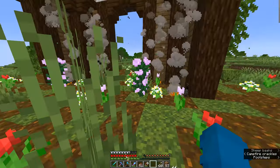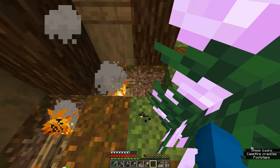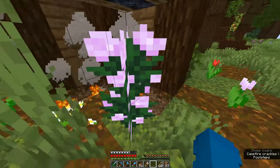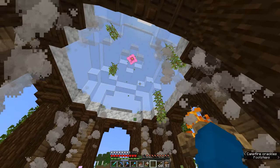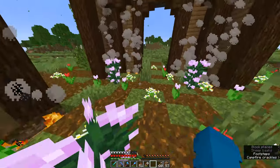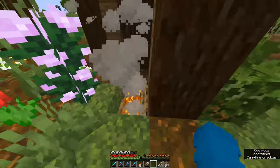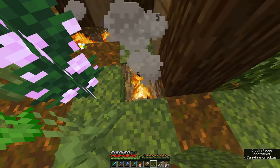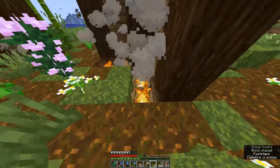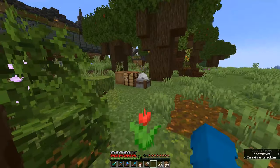Classic me - I managed to get every single campfire in flawlessly except for one. I was trying to place that one there but I was standing inside the peony. Since we do have that silk touch axe, we can just break that and pop it down. I kind of forgot about the axe and I wasn't really expecting that to drop some charcoal, but hey, that's a bonus! I do have some moss carpet to put over these just so the bees don't get stuck in there and die - I've had that happen way too much. This mossy carpet will fit in really well with the build.